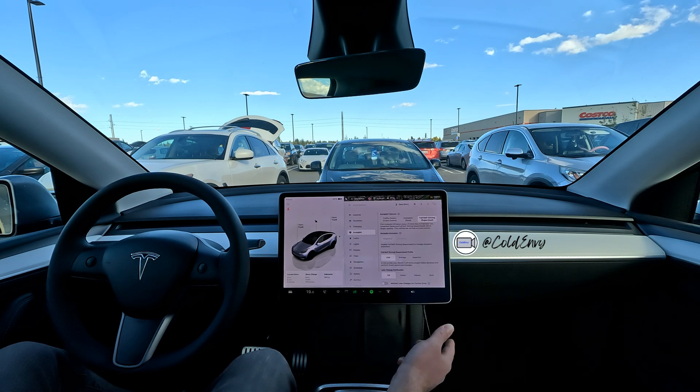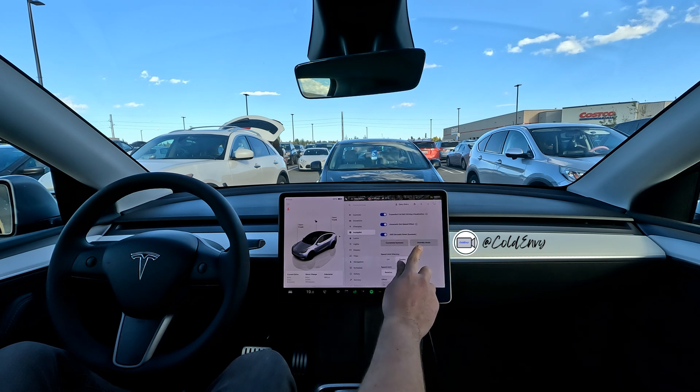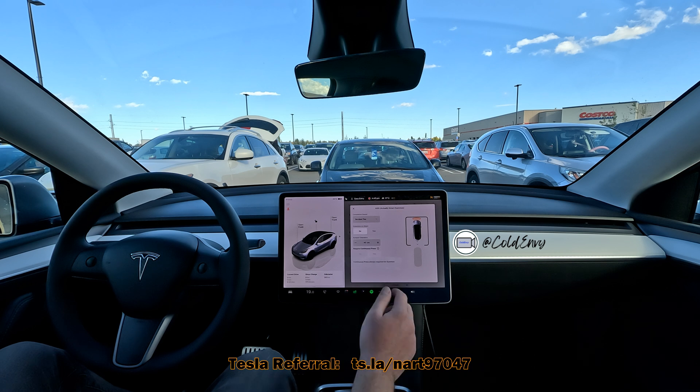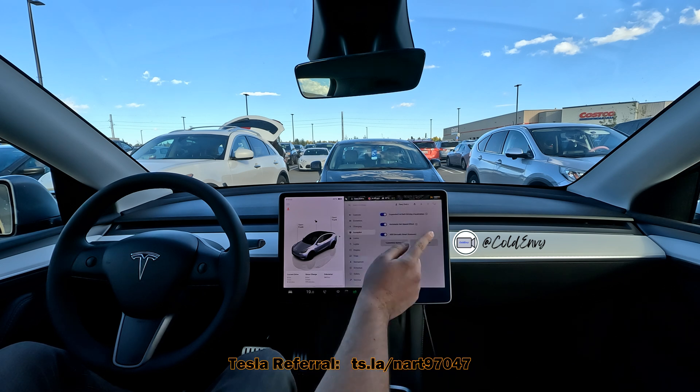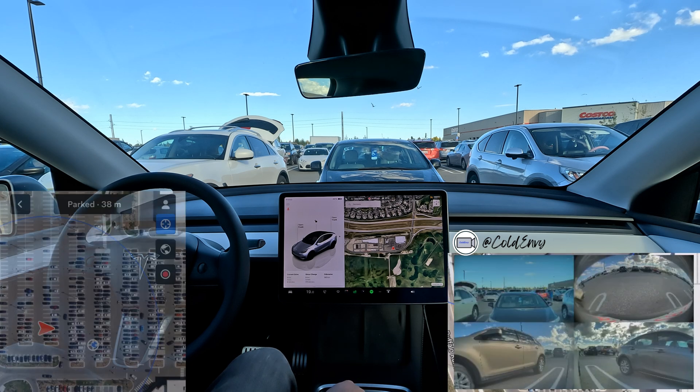To enable this feature you have to have version 12.5.4, then go to Autopilot and down here to Smart Summon. You can customize it as well — there's a completion sound and all that stuff, and the bumper clearance. I bumped it up a little bit just because this is the first time we're trying it.